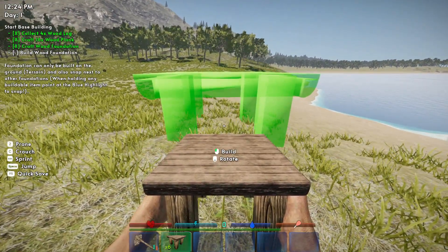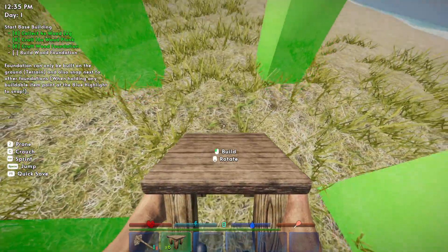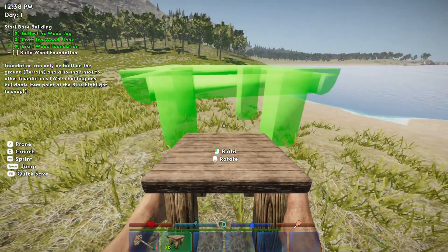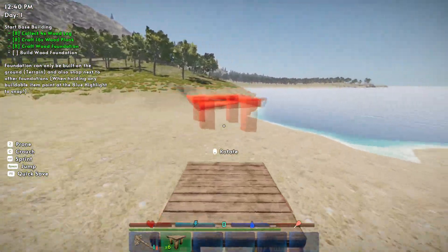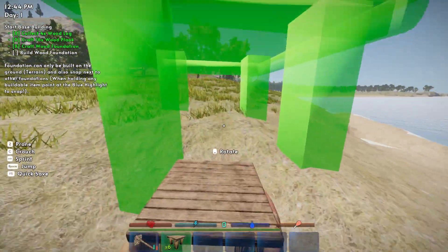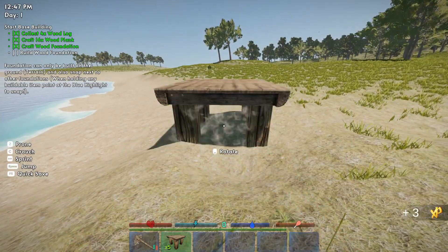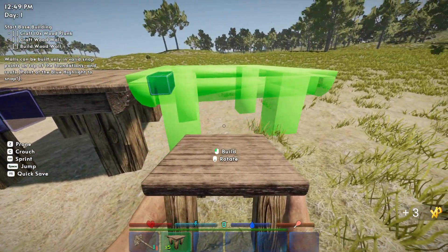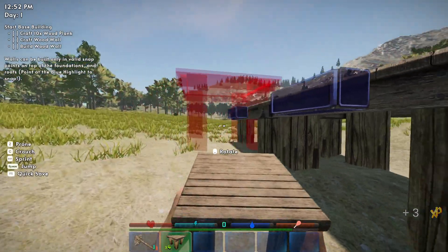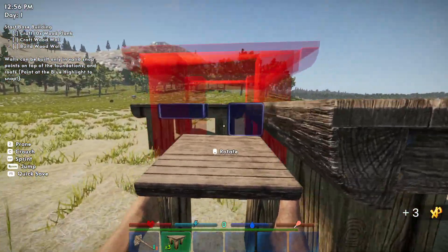Let's look at the settings real fast. I couldn't find anything about rotating, but it says to bring down. Mouse button down — I don't know. Maybe rotating isn't in the game or maybe I'm doing it completely wrong. Please let me know in the comment section because it will help me out hugely. Okay, so we've got to look at these little blue snap points. We look at the blue things to snap on — there we go! Awesome, it's working!